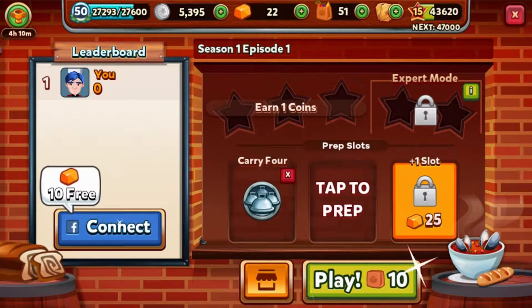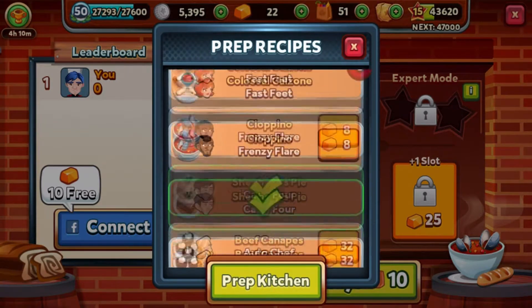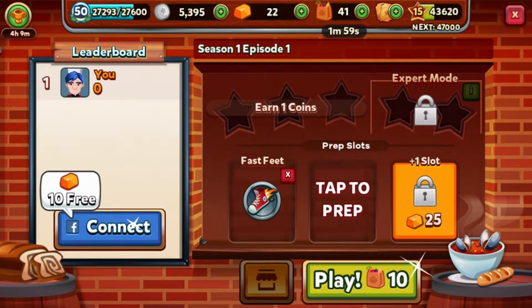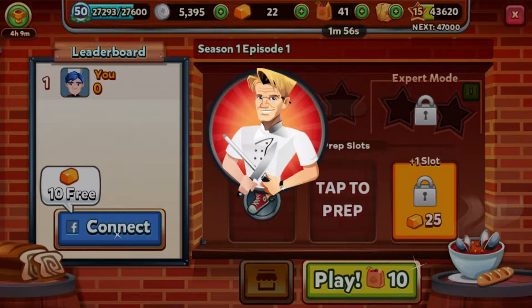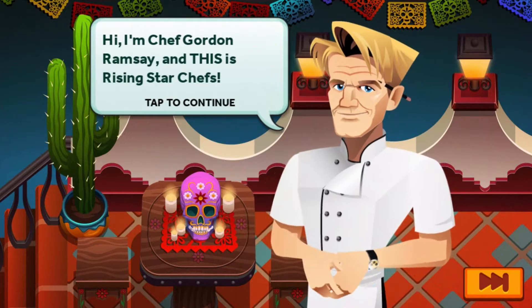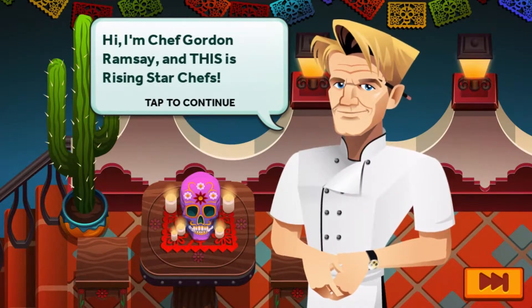Once again, and for the last time, I think we'll use another prep slot and start off with using fast feet only, because I believe that's part of the achievement list. I'm doing this for the achievement, you know. Hi, I'm Chef Gordon Ramsay and this is Rising Star Chefs.